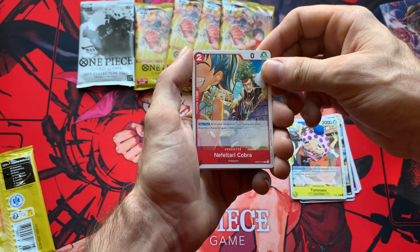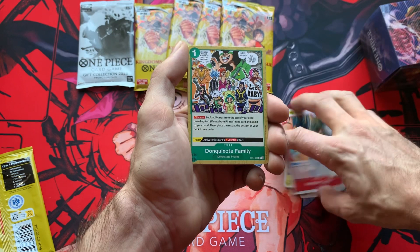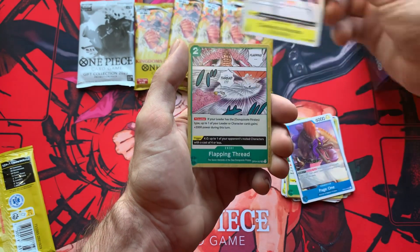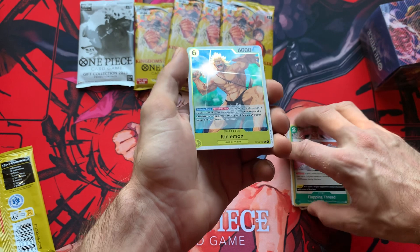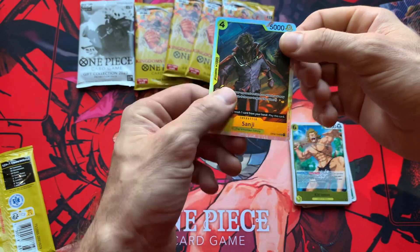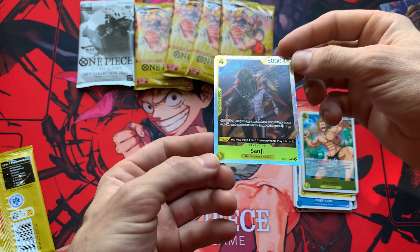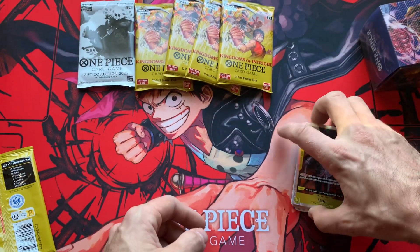Nifelteri, Cobra, Cobra. Got the family, got the Mingons, Page One, Charlotte Moscato. And for our rare we got Keenamon. Oh, and then for our super rare we got Sanji — nice! Very nice. I'm glad I pulled that one. I was actually playing my buddy Robert's deck last week and he has the Sanji card in it, which is pretty cool.